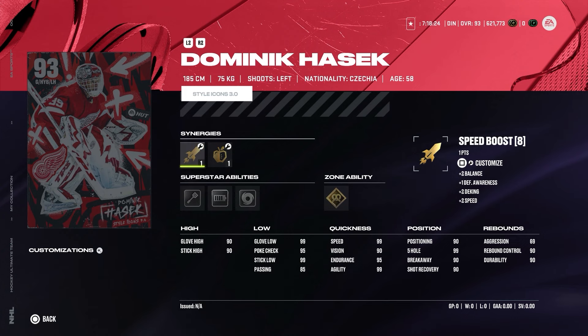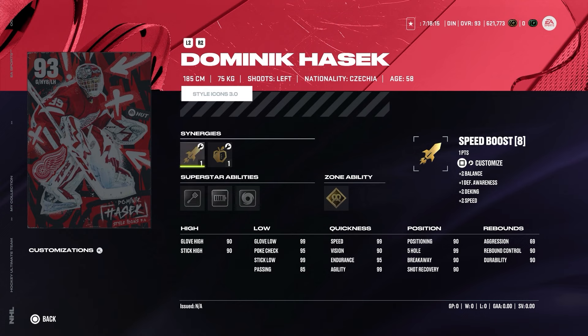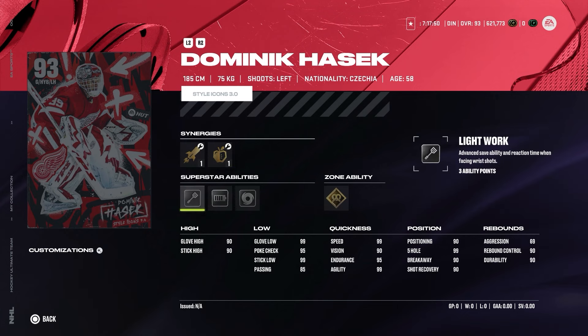We have Dominik Hasek with two versions of the card: Buffalo Sabres and Detroit Red Wings. I really like the different card art. He has Speed Boost, Defensive Boost or Playmaking Boost, Dangle Boost, and Accelerator Boost. Superstar abilities are Light Work, Energizer, Whirlwind, and the zone ability is Contour Theonis — an interesting combo. Stats-wise: Aggression 69, Rebound Control 90, Durability 90, Positioning 90, Speed 99, Vision 90, Endurance 95, Agility 99. On paper this is a perfect card, and with the goalie updates, smaller goalies should be more usable. I'd like to try him, but probably won't spend coins or power-up collectibles to make him.